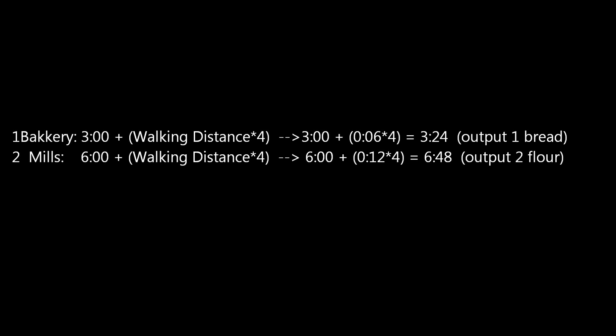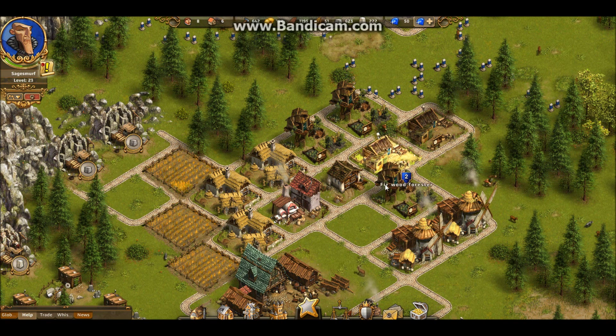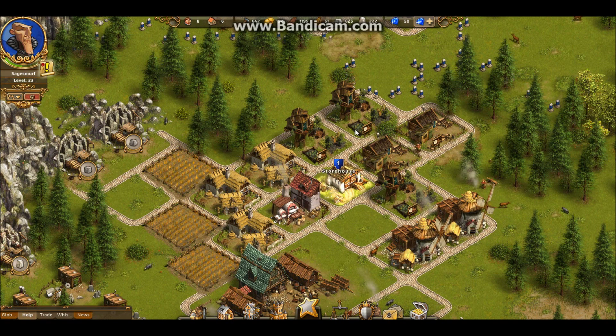So as you can see in this calculation these buildings will be in perfect equilibrium. The bakery takes 3 minutes 24 seconds, and the mills take 6 minutes 48 seconds — and they supply 2 flour each, and obviously the bread maker needs 2 flour in order to work. From all this follows that the farms don't have to be placed in a very good spot.